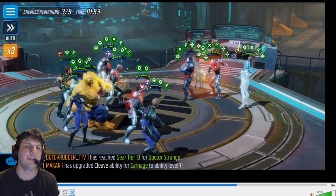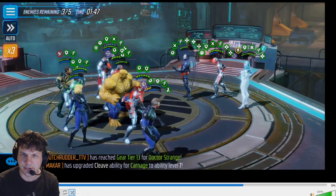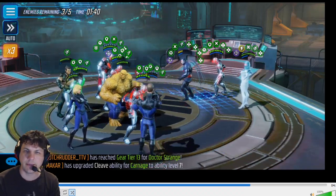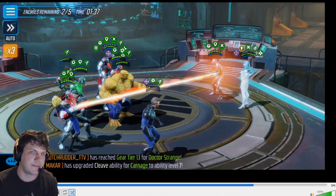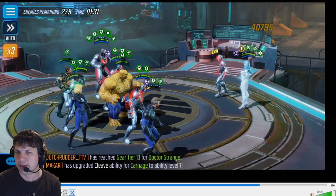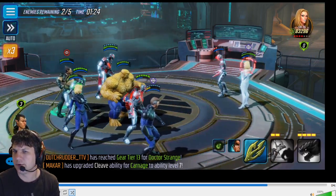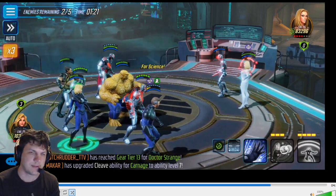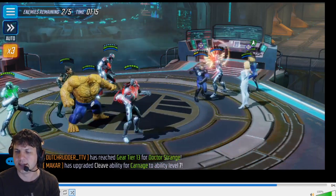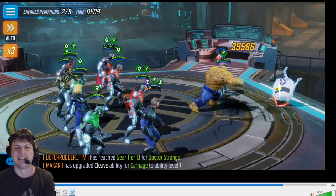At this point we just clean up. If you still have two minutes plus you should be fine. If not, put it on auto and target Sinister first, then the clone if he's not dead, then Emma. You can leave the clone up and kill Emma - if you time out trying to kill the clone, you'll actually win in alliance war because on defense you can't hold a room if all you have left are summoned or cloned creatures. As long as you kill all five original characters you do in fact win the fight.